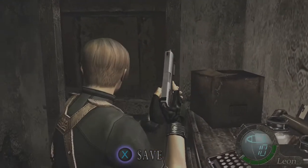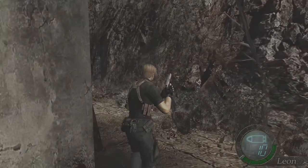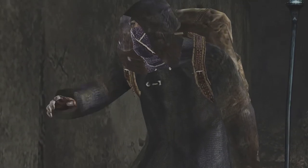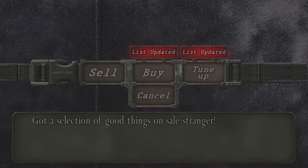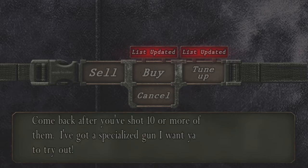We don't need to save — we just barely started a chapter. I might save once I clear everybody out. Got a selection of good things on sale. About the blue medallions — I've already shot ten. So yeah, if you can do ten, he'll give you a cool armor-piercing gun.